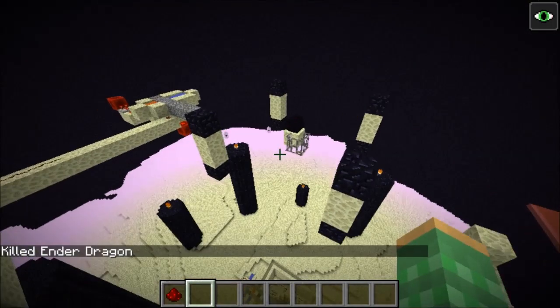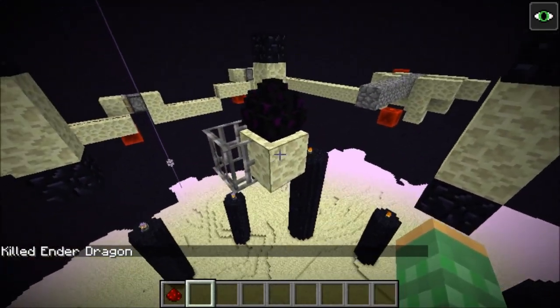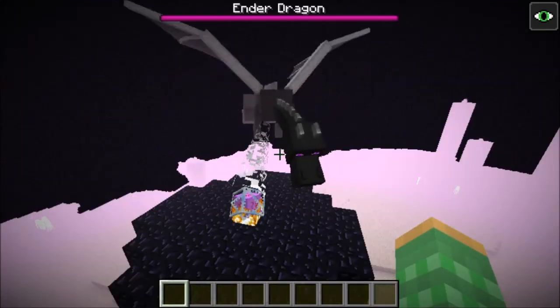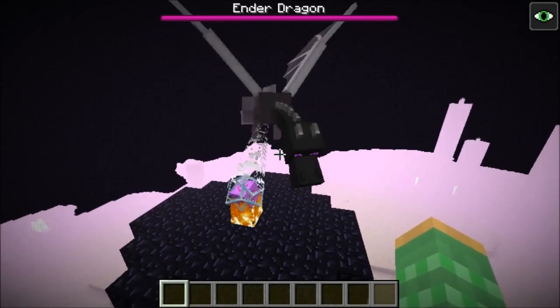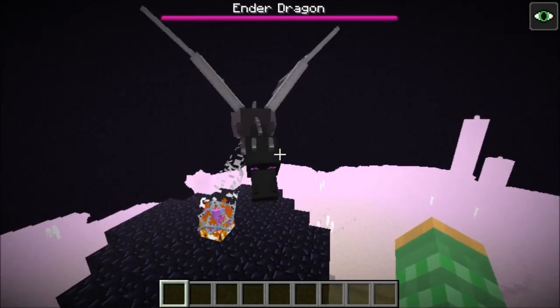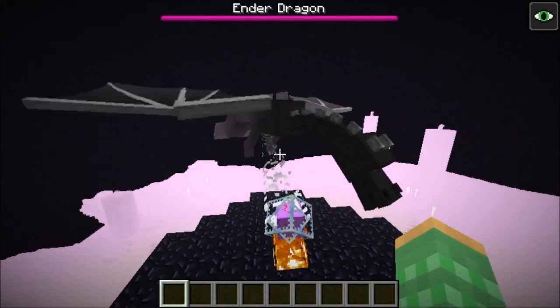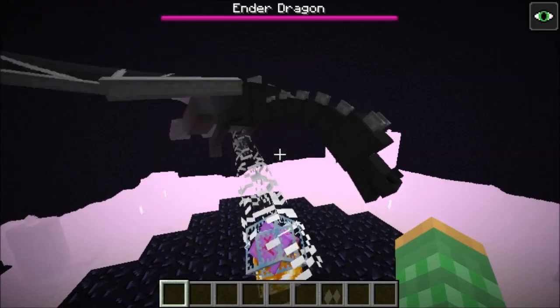This means this dragon will drop 12,000 XP rather than just 500, and it will also give you a dragon egg. When we kill the dragon, you'll see that it drops a dragon egg and places it at the highest block at 0, 0. This is probably due to changes made in 1.10 pre-release 1 to fix the problem with converting your old 1.8 dragon into your 1.9 world.